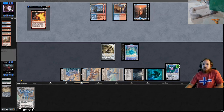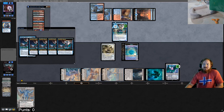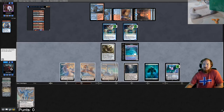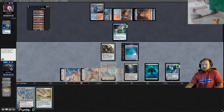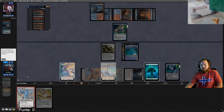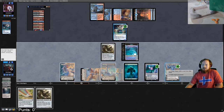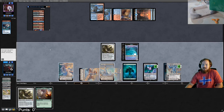Opponent untaps, plays an Island. They play a Murktide, delving no instants and sorceries, then a second Murktide delving all the instants and sorceries. Kill a Murktide with Ugin. This only costs five. Play Karn, sac Sanctum, get another Worm Coil, kill the other Murktide. Play Chromatic Star — no sense playing Yavimaya and fixing their mana. Play the other Worm Coil.